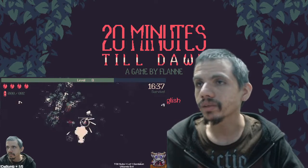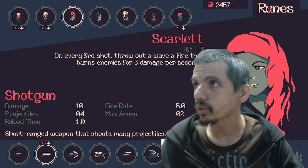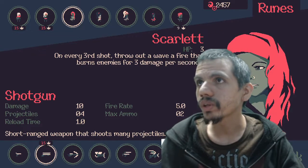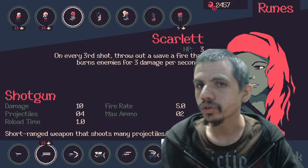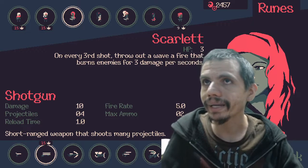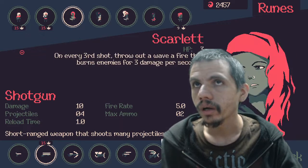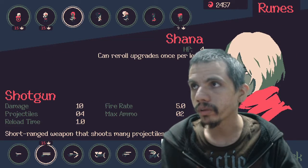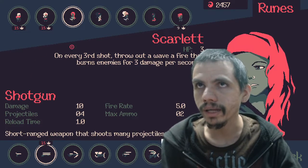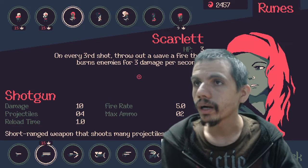You gain these things — I'm assuming they're called runes, because that's what it says — and runes are what you use in order to either improve your character or buy new characters. You don't start with every single weapon and every single character; you start with Shauna and the revolver, and then you unlock everything else via runes.